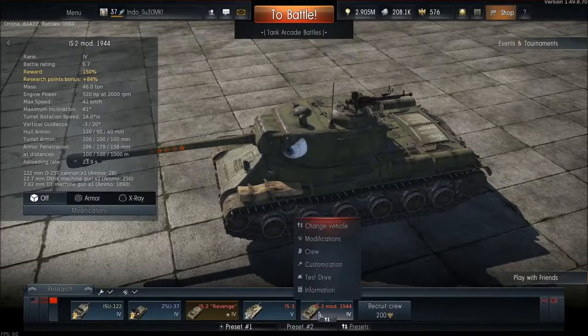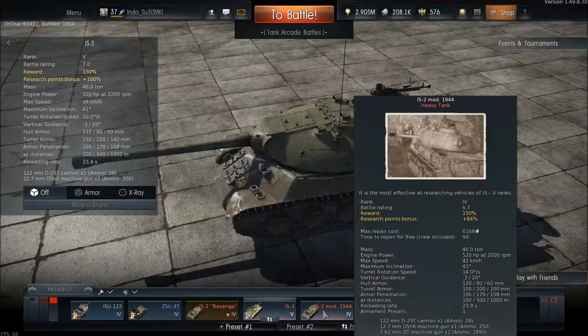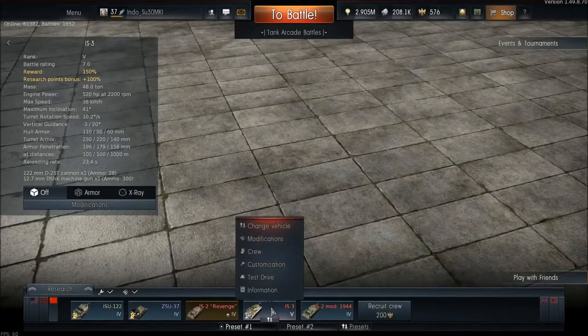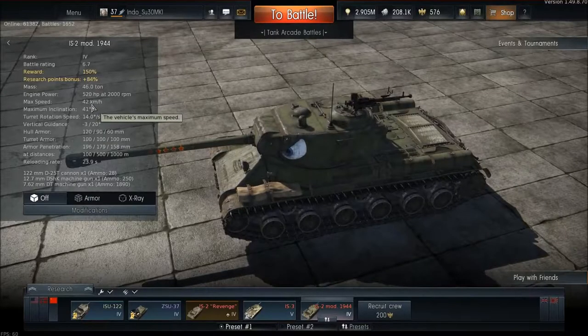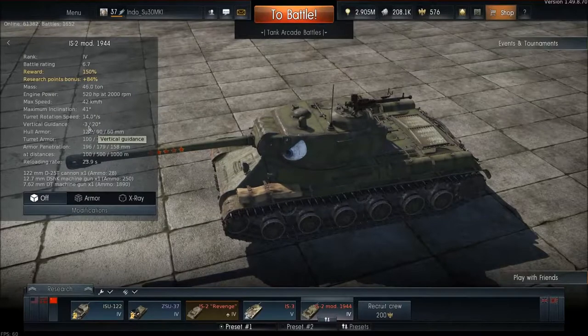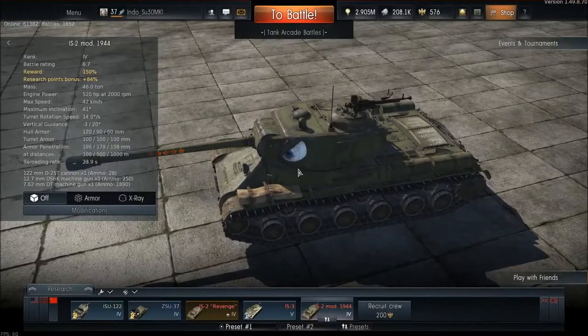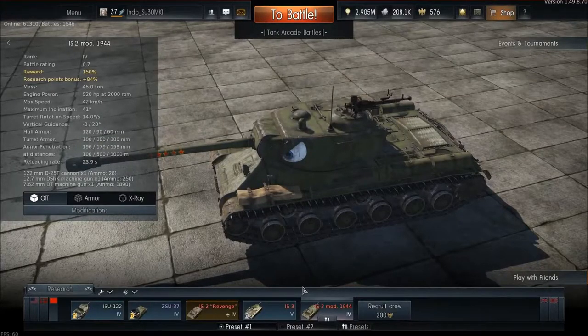Comparing the IS-3 to its predecessor, the IS-2 Modified 1944: apart from the battle rating and rank difference, the IS-2 has a mass of 46 tons versus 48 tons for the IS-3, giving the IS-2 a slightly higher speed of about four kilometers per hour extra. The vertical gun guidance is minus 3 degrees declination to 20 degrees inclination on both tanks.